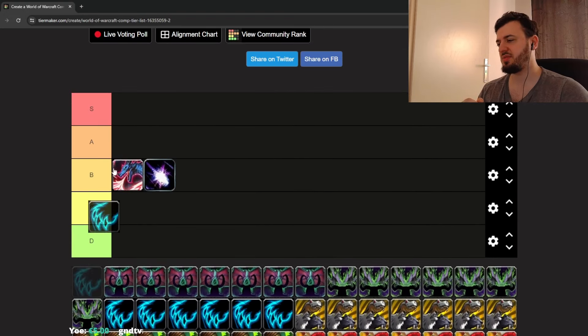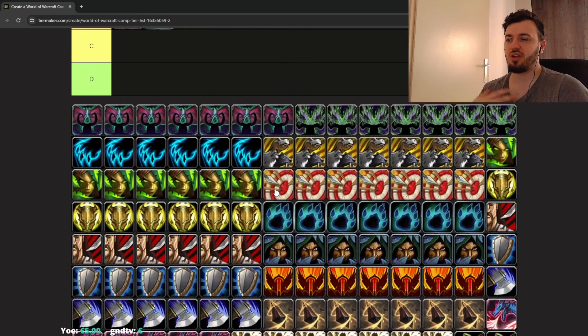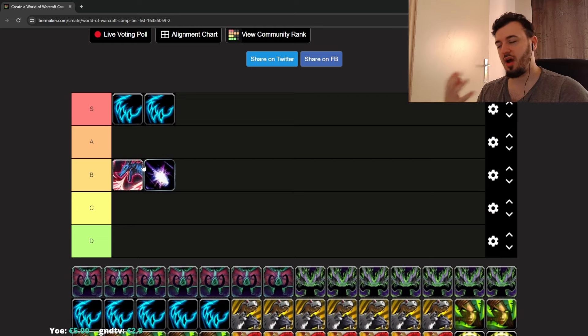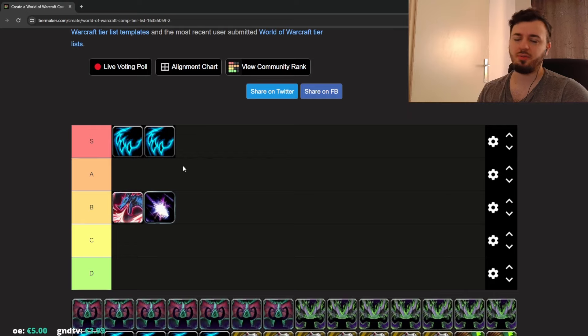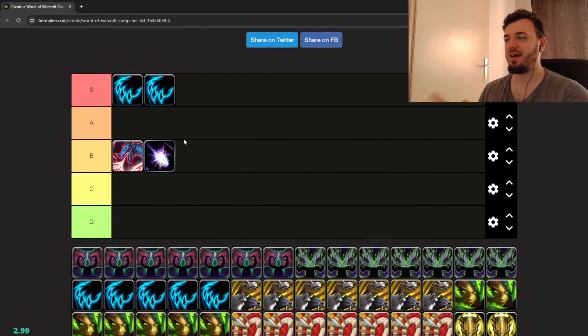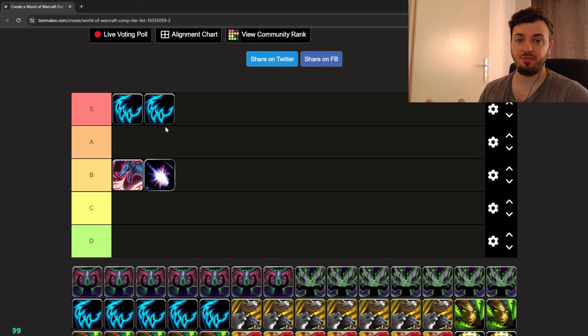Let's talk about Feral Druid. Double Feral is very good — you have to play somewhat tactically. There's a streamer called Snoopy who does double Feral quite often; he also plays with a Rogue sometimes. You can have fun with double Feral, but defensively you're weakened. You have the damage to blow someone up in a stun with double stun and Convoke. If they don't trinket, they're dead; if they do trinket, run away and wait for another Convoke.